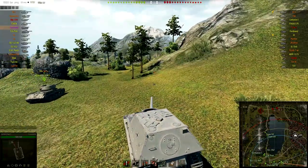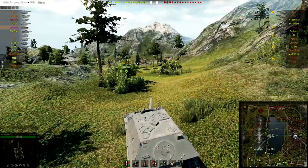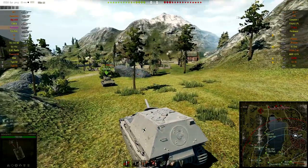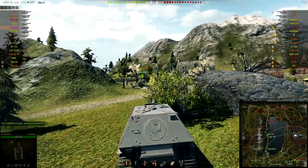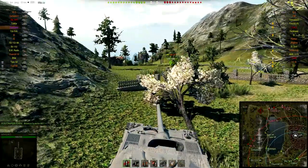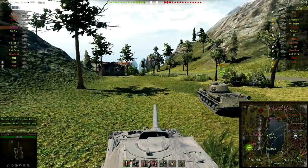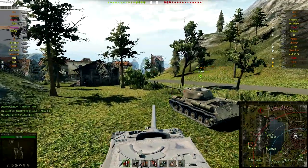1500 hit points — got buffed recently, a pretty healthy amount now for a TD. Top speed forward 30, top speed backward 10, power 840, power-to-weight 12.64, which isn't terrible — but the soft stats are absolute ass. Medium terrain resistance is almost twice as bad as on the Jagdpanther 2. Gun elevation 14, gun depression 8, and the horizontal arc is 30 degrees — 15 each side — which I think is better than the Jagdpanther 2, but the traverse on the Jagdpanther is so much better it's not really comparable.